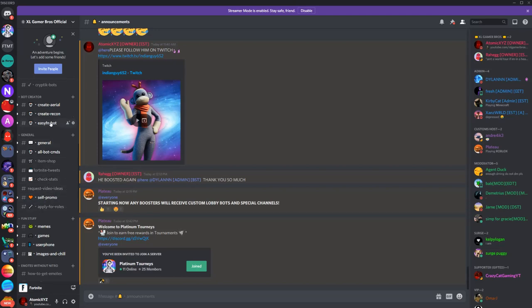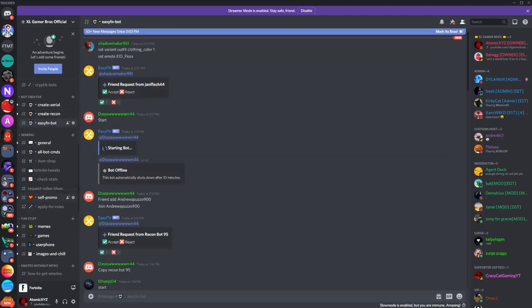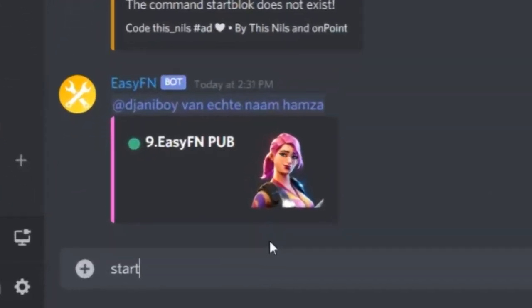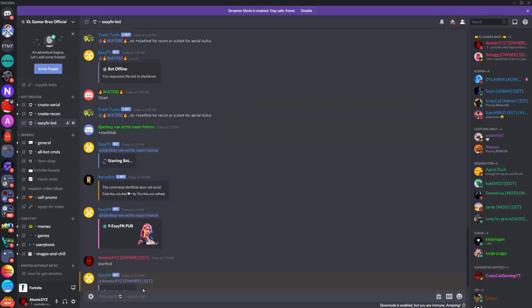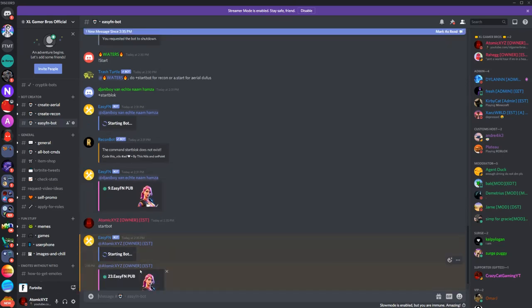So I'll show you guys — it's the easy fn bot. Once you get over here, just click on easy fn bot. It's pretty simple. Then you're going to type in 'start bot' and it'll create a bot for you. All you have to do is type 'start bot' — you can even put a space in it. It's very easy.